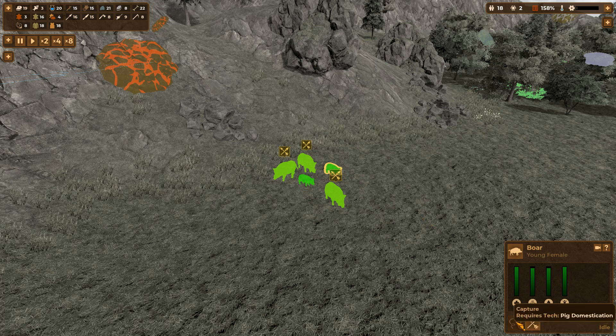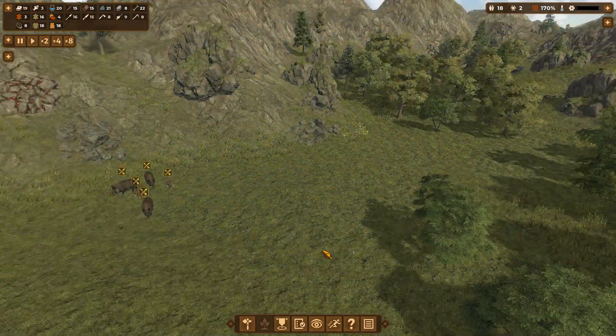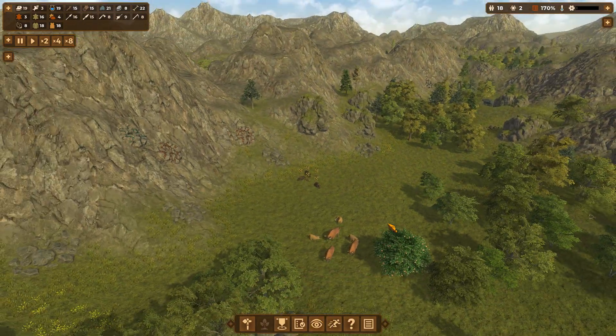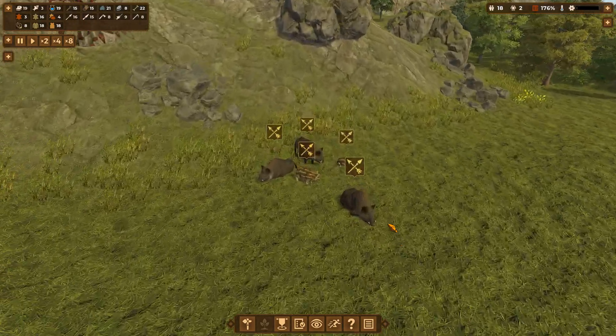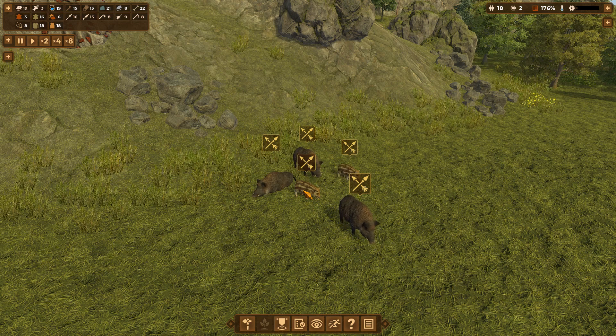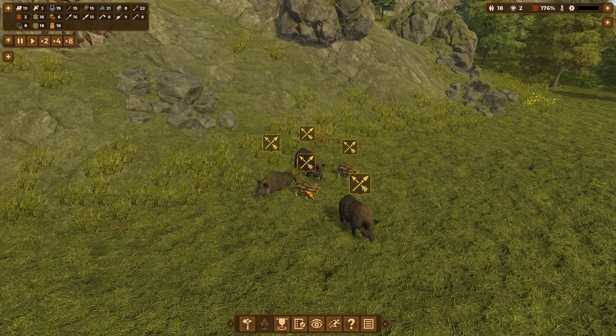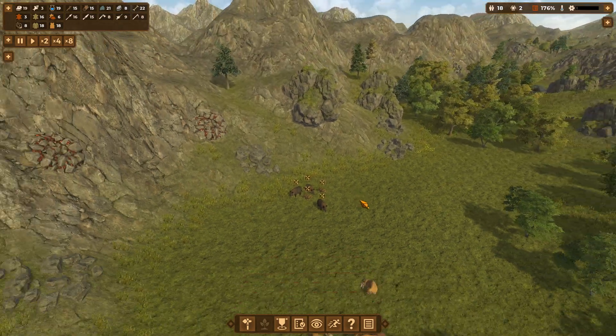Oh, capture - pig domestication! That would be an interesting thing to do in the future won't it? Right, lots and lots of hunting going on there. I don't think I've seen the boars before - oh look at them, they are so cute. I love these little baby wild hogs, they look like little humbugs. If you don't know what a humbug is it's a sweet that we have in England, and it looks exactly like this - black and white stripes. Lovely little things.